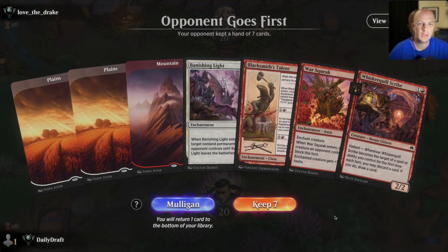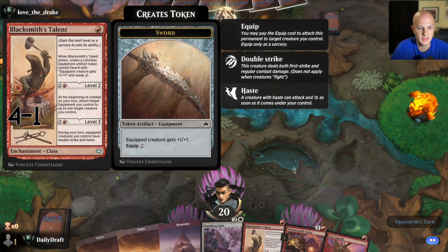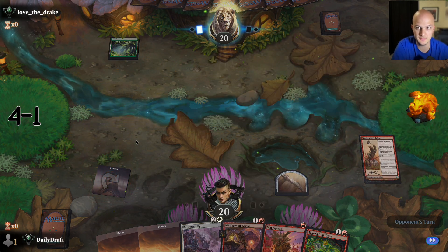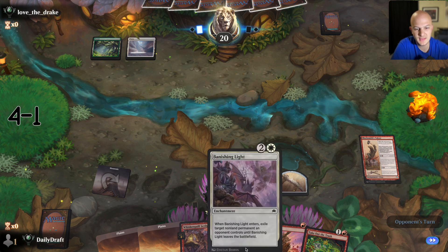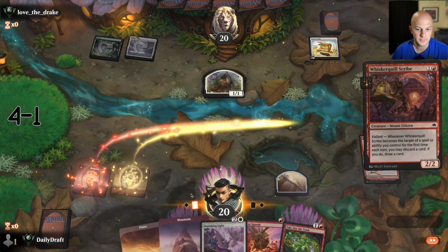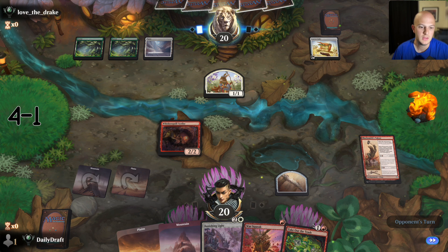Game six: starting on the draw, but we've got Blacksmith's Talent and a two-drop. We go Talent, Scribe, level up the Talent, and then get a valiant trigger on the Scribe as long as it stays alive because we keep targeting it. It's our only creature so we have to hope it doesn't die. These green-white decks are a huge problem for aggro because they just go so wide and you can't get through. If they leave up all their mana I'm probably not going to do this though.